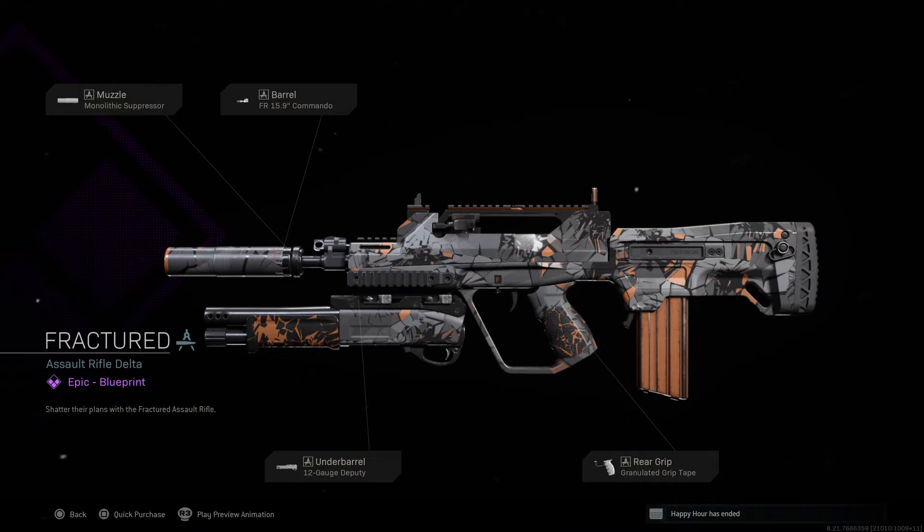The 12 gauge deputy on the underbarrel means when your bullets run out, there's no longer that moment of 'I need to switch weapons' or reaching for your RPG secondary — it's just 12 gauge in their face. Absolutely beautiful. I've always loved the 40 millimeter grenade on the underbarrel, and this is just a work of art.